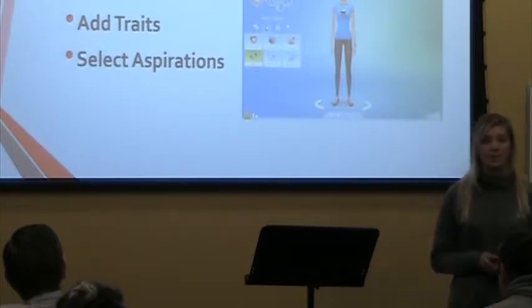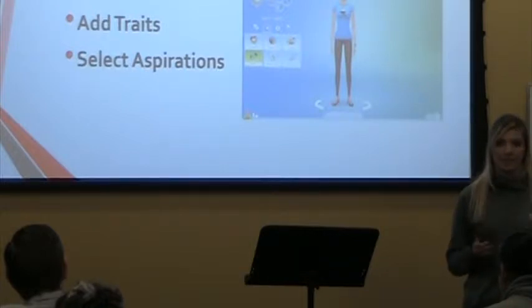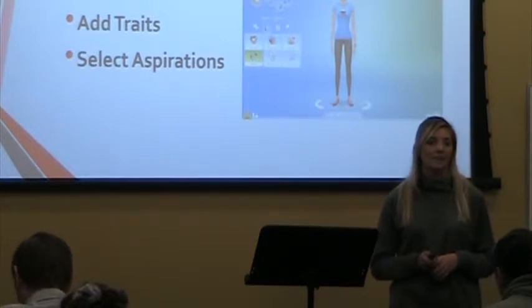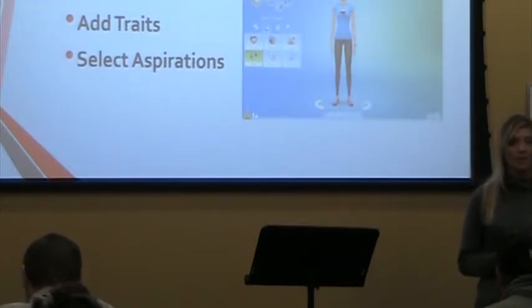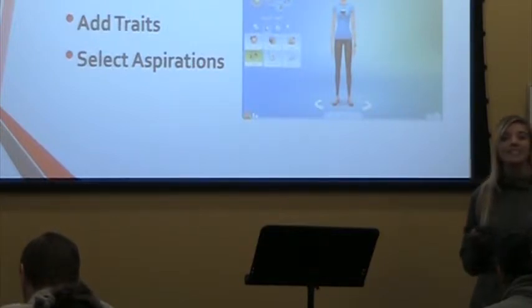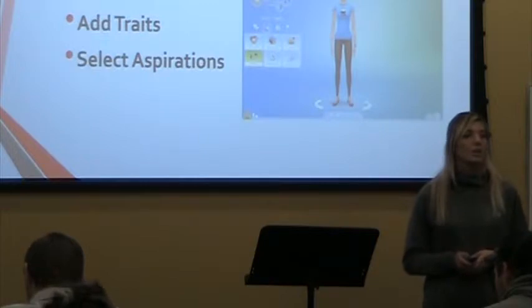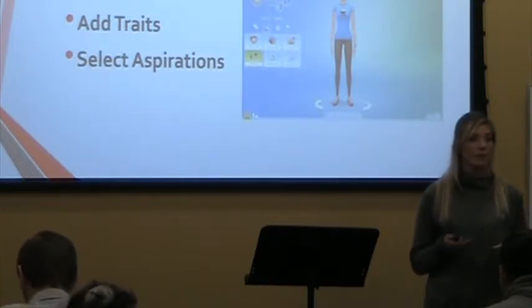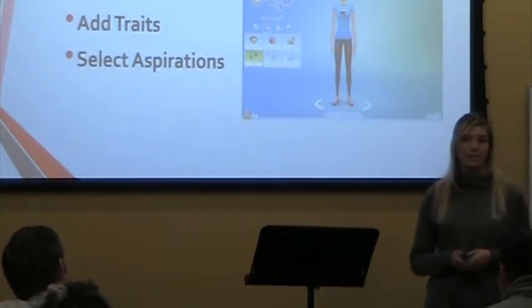You also select their aspiration, which is kind of like their goal in life. In the sim world, you can decide all different types of aspirations, such as being a CEO of a company or having a successful family. It really allows you to build on your sims. You can also edit their relationships, so you can have a sim family of sisters, brothers, a mom and dad, grandmas and grandpas — anything you choose.